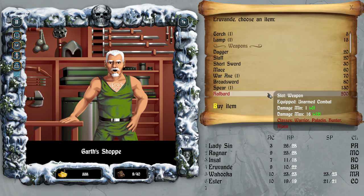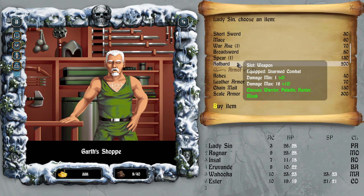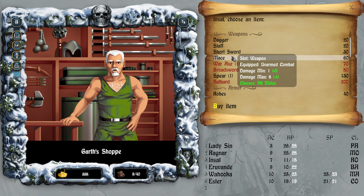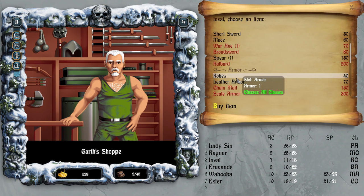I should actually be getting some weapons instead. Range damage — we can throw a spear. A broadsword two-to-eight, one-to-sixteen. My assumption is this might be a two-hander. Can Ragnar get a sword? I don't want to give him the sword. Insole, a rogue — two-to-four, one-to-eight. A spear one-to-eight. Here, have a short sword.